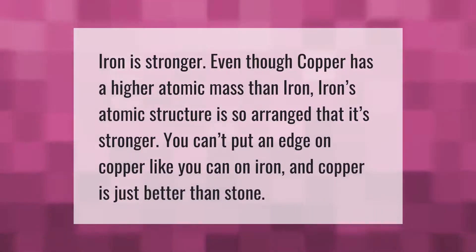Iron is stronger even though copper has a higher atomic mass than iron. Iron's atomic structure is so arranged that it's stronger — you can't put an edge on copper like you can on iron. Copper is just better than stone.